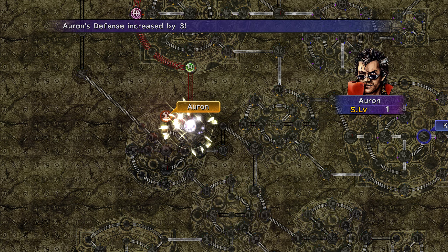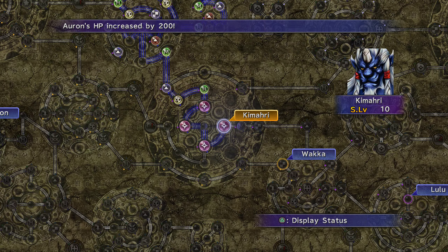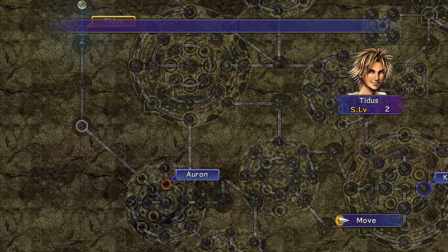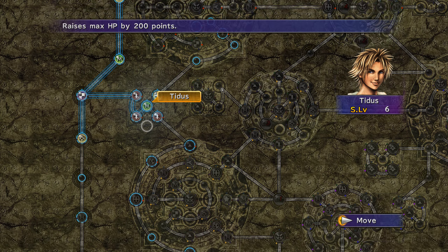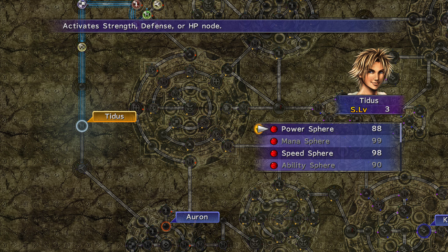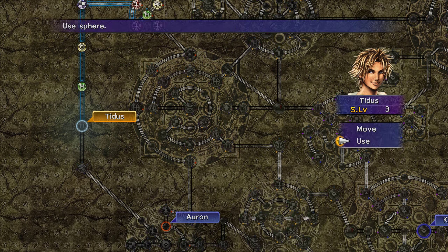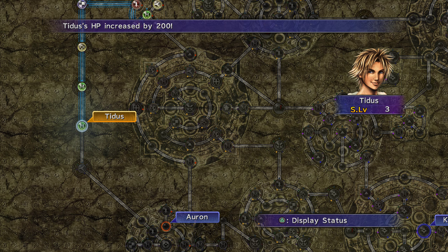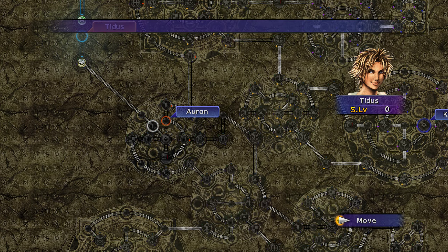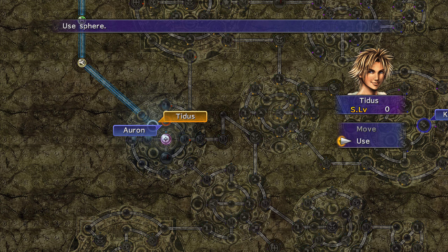Another four strength — oh my god. Even more HP for Auron. Now Tidus can go back down. Actually, wait — cancel — I think he actually needs MP. I want to give an MP Sphere to Tidus because of Haste and everything. That node down below is really important. We go here and this is Hastega — really good — and we are close to getting Hastega.